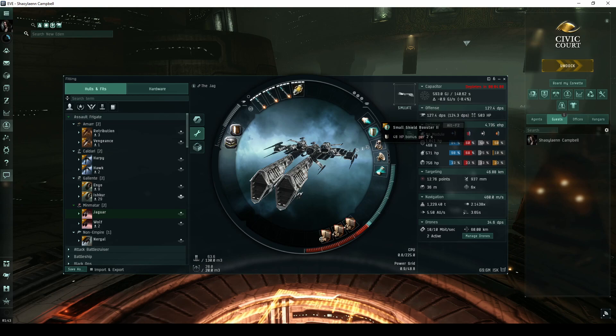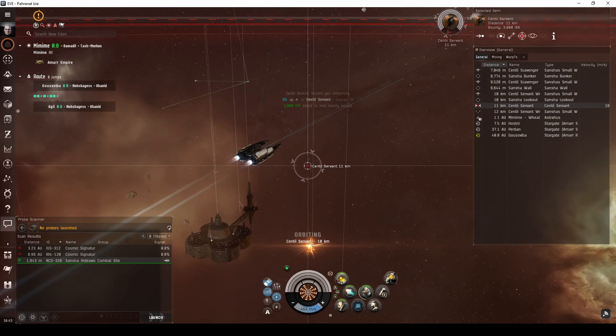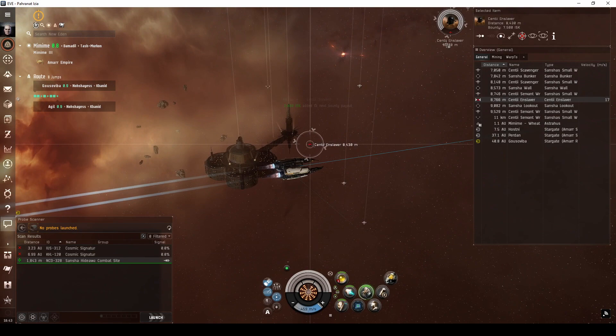A ship like the Jaguar, fit with light missiles, is capable of running this site in about a minute. For newer Amarr pilots, an Executioner, Tormentor, or Punisher fit with beam lasers will do almost as well.